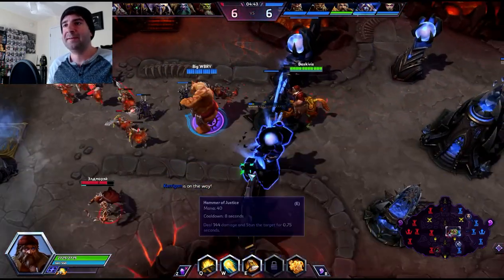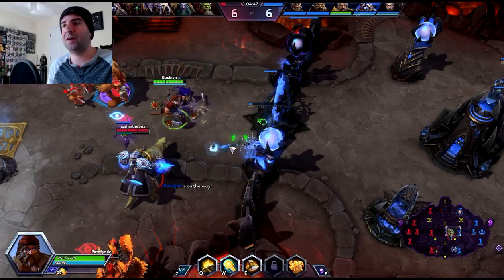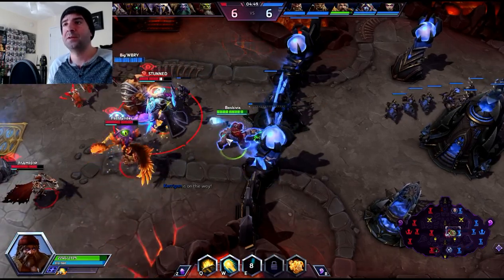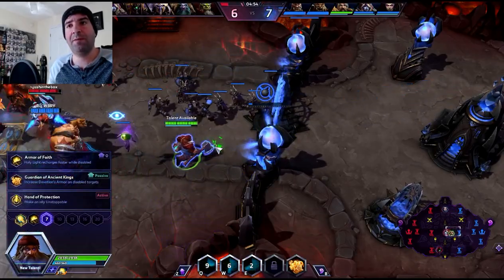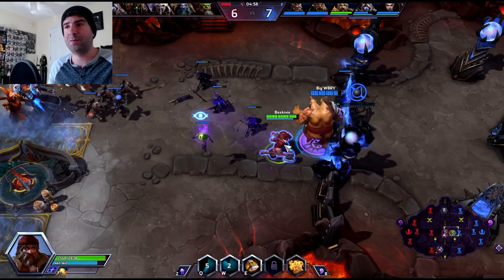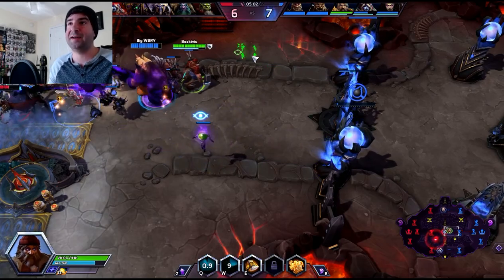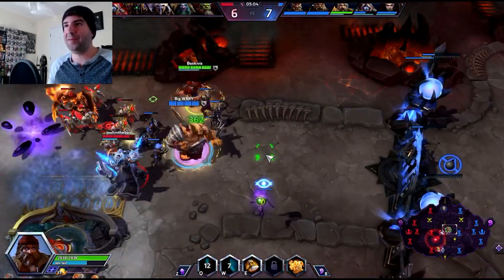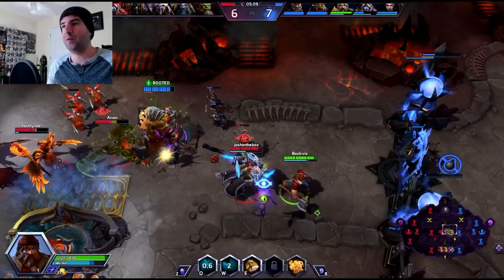Kerrigan going top lane. They're pushing against Cho a little bit. He's got his Eye of Kilrogg out, so he should be alright. Drop some stuns, drop some heals — should be enough to keep him up. We are going to take Armor of Faith since they have so many stuns. Any time we're stunned, our heals and cooldowns are going to go 200% faster. That's really going to help against Anubarak. All my cooldowns going down quick.